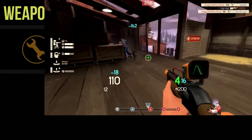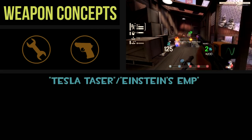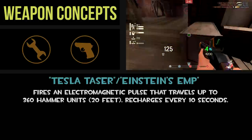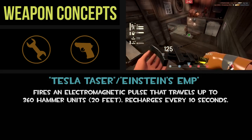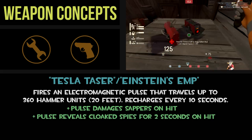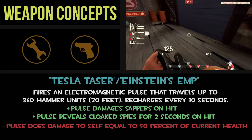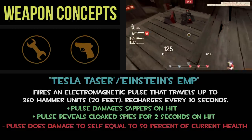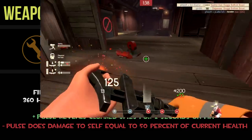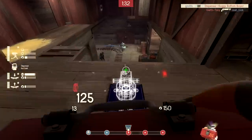Moving on to the second weapon concept — this one is a secondary replacement for the engineer that I decided to call the Tesla Taser, or the Einstein EMP; couldn't really decide which. This would be more of a tool than a weapon, and it has the following stats: fires an electromagnetic pulse that travels up to 360 hammer units, or 20 feet, and recharges every 10 seconds. The pulse damages sappers on hit, reveals cloaked spies for 2 seconds on hit, and the negative is that the pulse does damage to self equal to 50% of your current health. The reasoning is mainly that the engineer desperately needs another secondary — right now we have the pistol, which is good offensively, the wrangler, which is good defensively, and the short circuit, which is underwhelming in most situations.